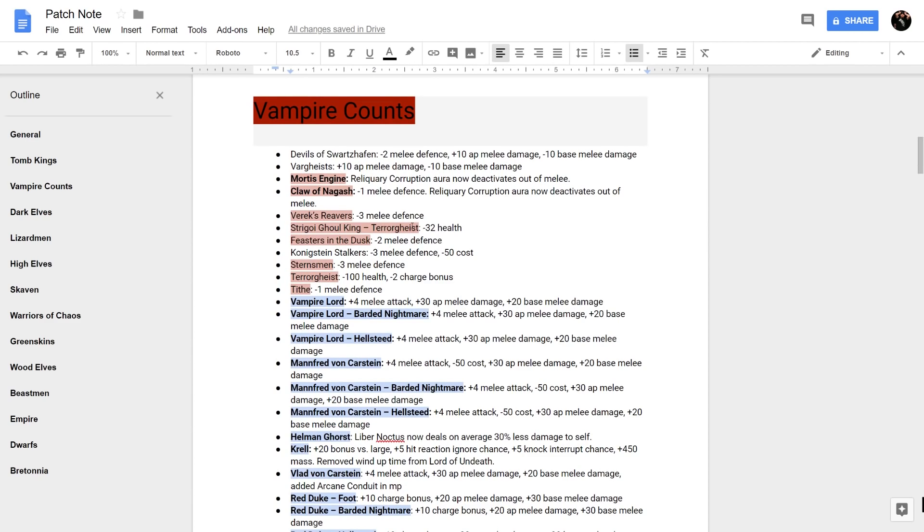Jumping into Vampire Counts: Vargeists get plus 10 AP but minus 10 base damage, so they punch through armor better but deal less raw damage. The Mortis Engine and Claw of Nagash change is big: the Reliquary Corruption Aura now deactivates out of melee, so it has to be in combat to work. The Claw of Nagash got a small minus 1 melee defense hit. Vargheist Reavers got minus 3 melee defense, and the Strigoi Ghoul King got a small health reduction.